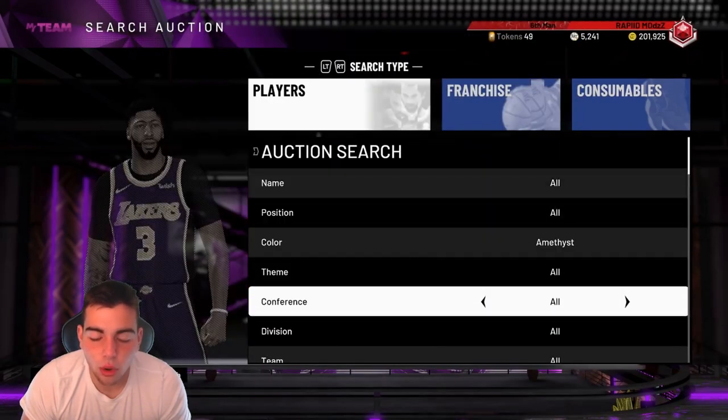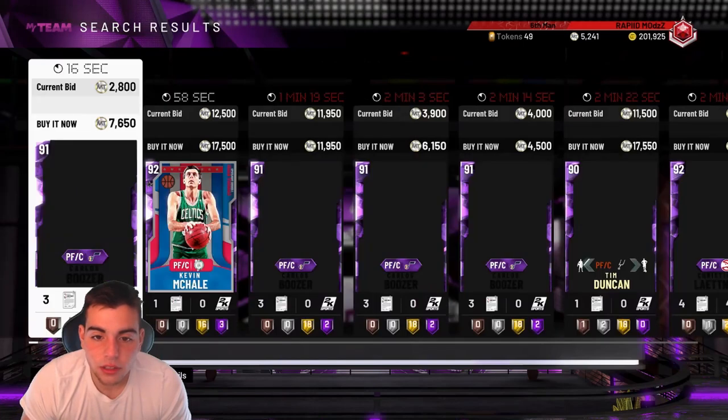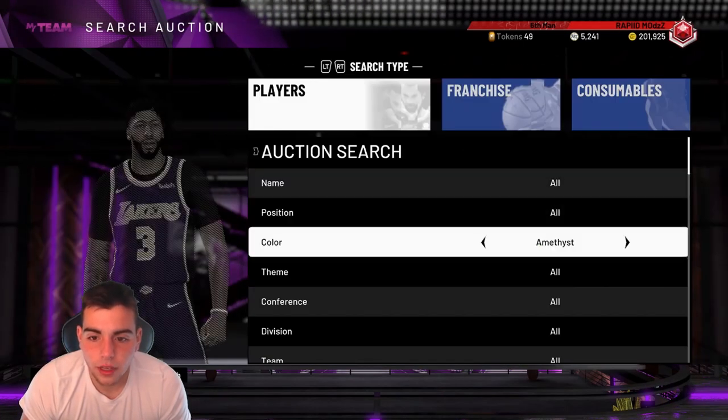We got Amethyst Kawhi and Paul George as a dynamic duo. That is very interesting because Paul George does turn into a diamond.